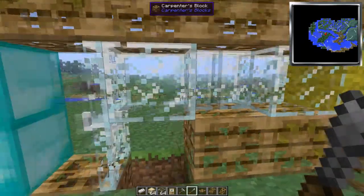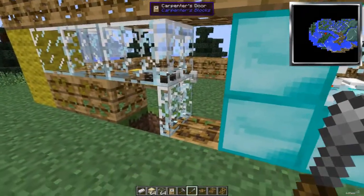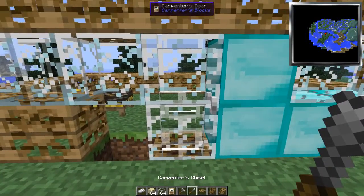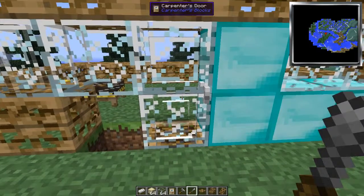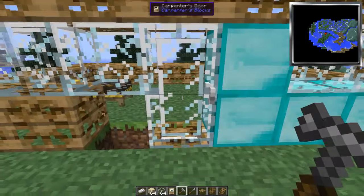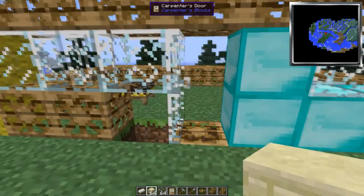You can hit the blocks with the hammer to change their shape. There are also some blocks that can be modified with the chisel — like this door for instance — and it can also be modified with the hammer. Tell me that's not a unique item.